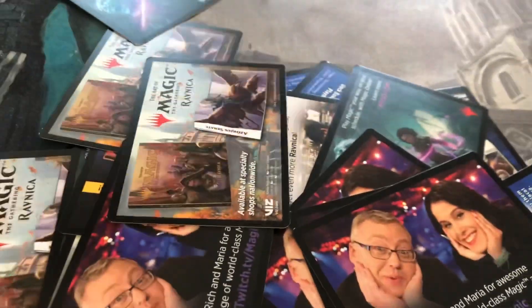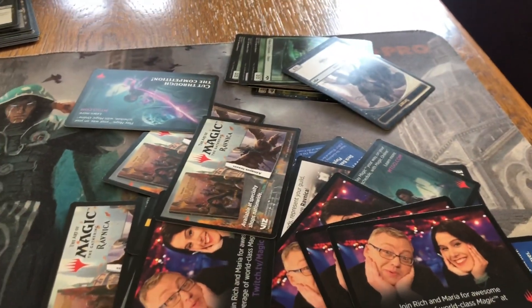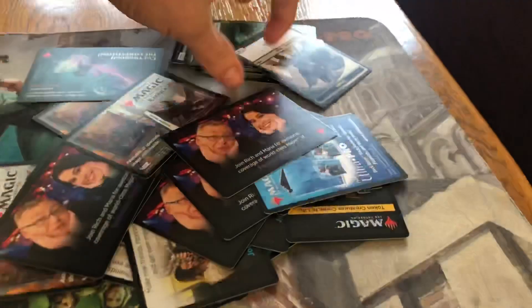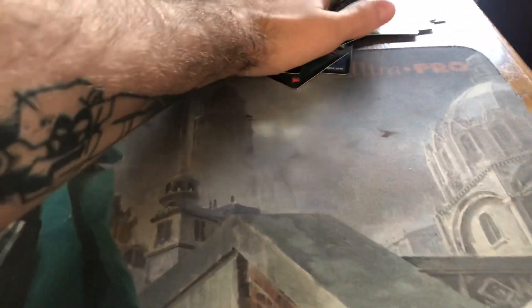I got 10 of these codes, partly from cracking pre-release kits I had left over, partly from people just leaving their tokens at FNM. So I made £30 back on those codes. All of a sudden I've made £50 for absolutely nothing.